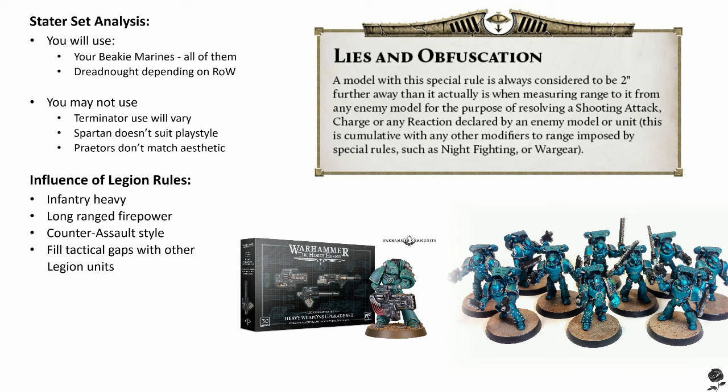For long-range firepower, heavy support squads with lascannons, volkite culverans, and missile launchers are the better choice — you're getting more weapons for your points. If you're making the enemy come to you, you don't need the maneuverability of vehicles you're paying premium points for. You can support these squads with apothecaries for added survivability, not to mention taking better advantage of cover. You have a serious advantage getting the charge off with Alpha Legion units, so assault-based units that get a bonus for charging is a safe decision. A big assault squad is perfect, taking advantage of greater movement and getting those Hammer of Wrath hits when charging.